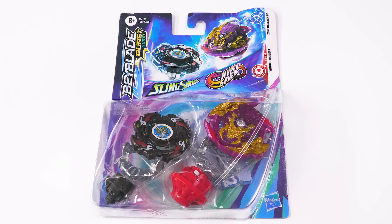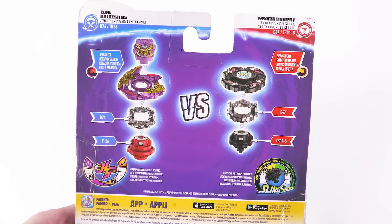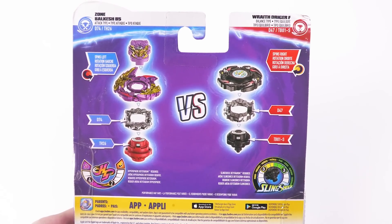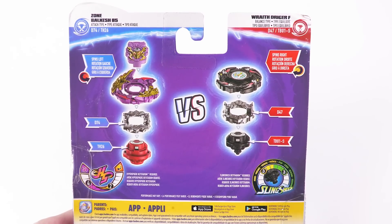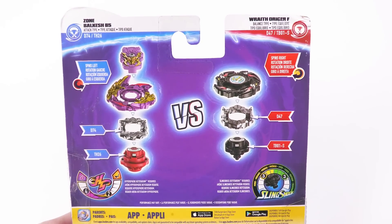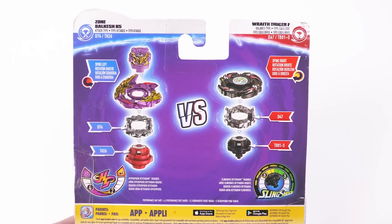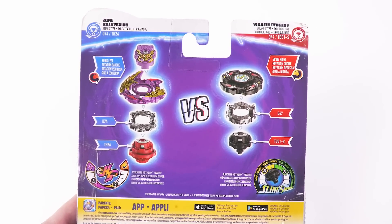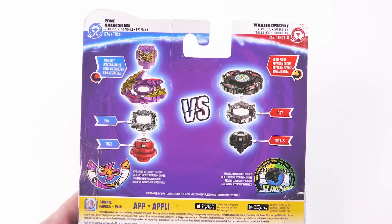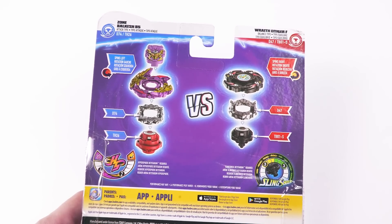I think the parts on Wildcash are perfectly fine for a Hypersphere release. But for Drigger, the Slingshock parts are really — like, come on, what is this? Isn't this Fusion? This is Fusion Slingshock. Why didn't they just give it, like, Powerful on this one, and make it a black recolor or something? It's such a wasted part.